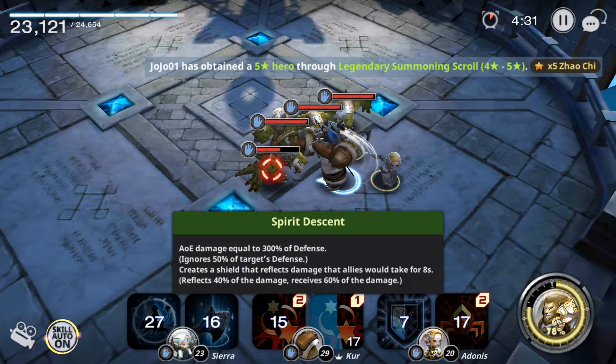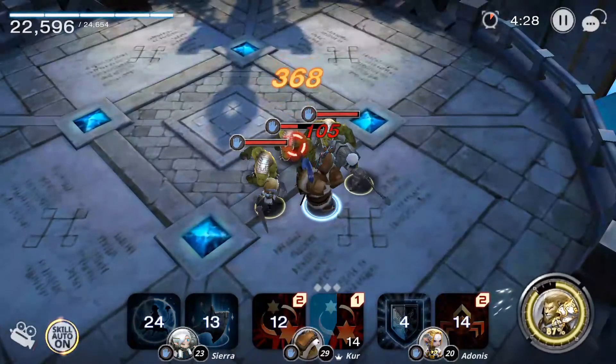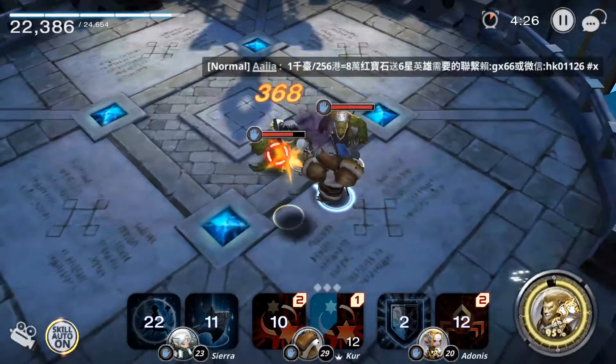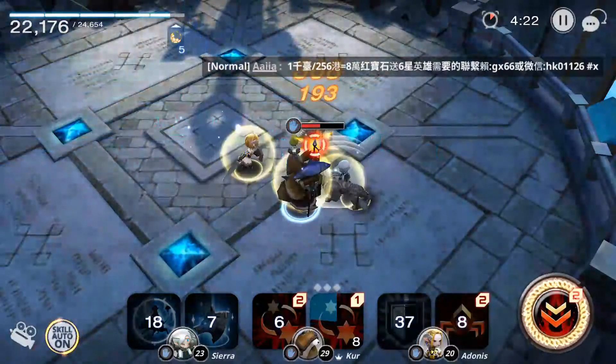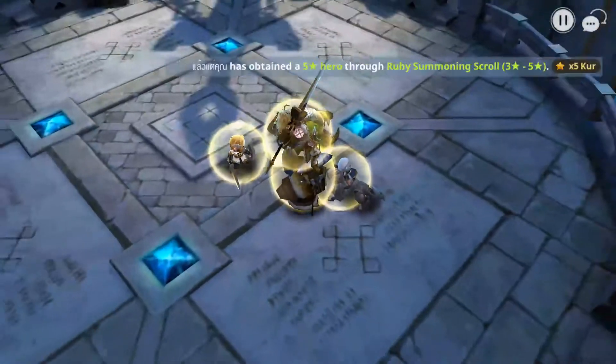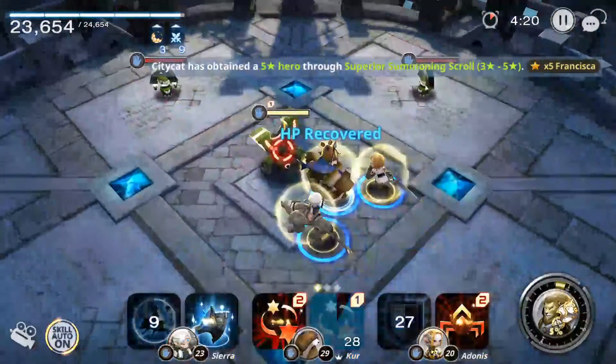I put them together so we have a higher chance to survive dungeons — this is my dungeon lineup by the way. It's not really ideal because all of them are paper elements, so sometimes you need an elemental advantage leader depending on which adventure stage you are attempting.